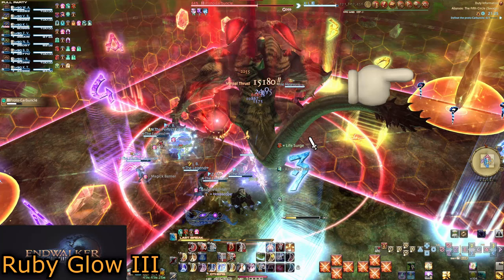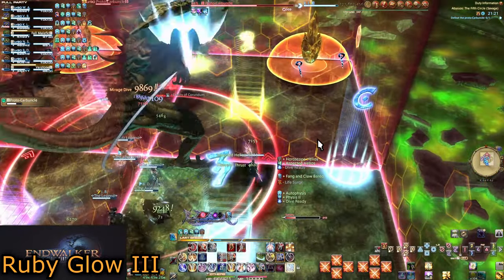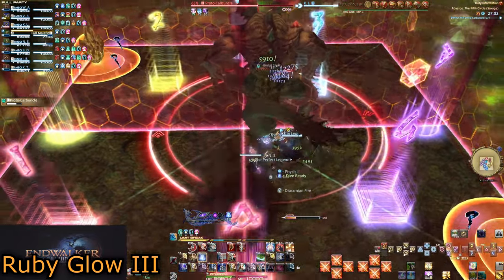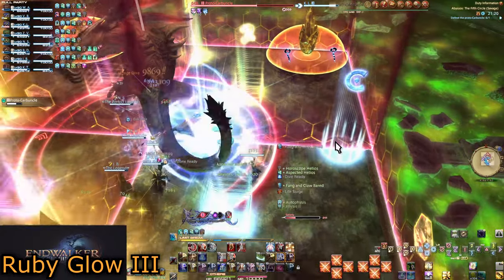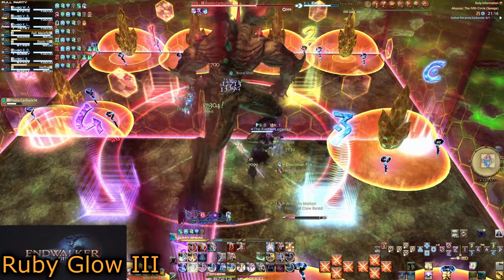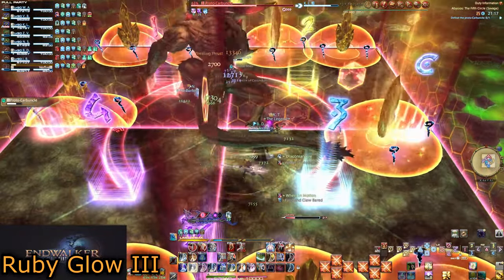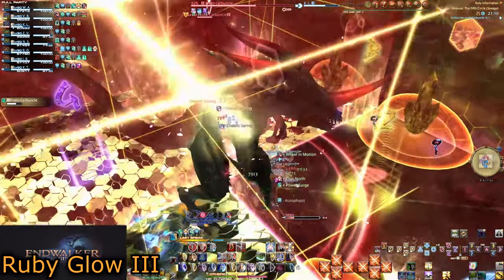Watch for just one crystal to spawn and stand in a square next to that one. Ignore the second topaz. Watch the third set of crystals, aiming the camera so you can see three squares. If you see three topaz spawn in front of you, the square you are already in is the safe spot. If you see only two, one spawned behind you and the safe spot is the one that didn't get a crystal. The fourth safe spot is always opposite the third. Start in safe spot one, topaz explodes, move left or right across the wall, topaz explodes, move to mentally noted safe spot three, topaz explodes, move diagonally to the final safe spot, topaz explodes and the mechanic ends.